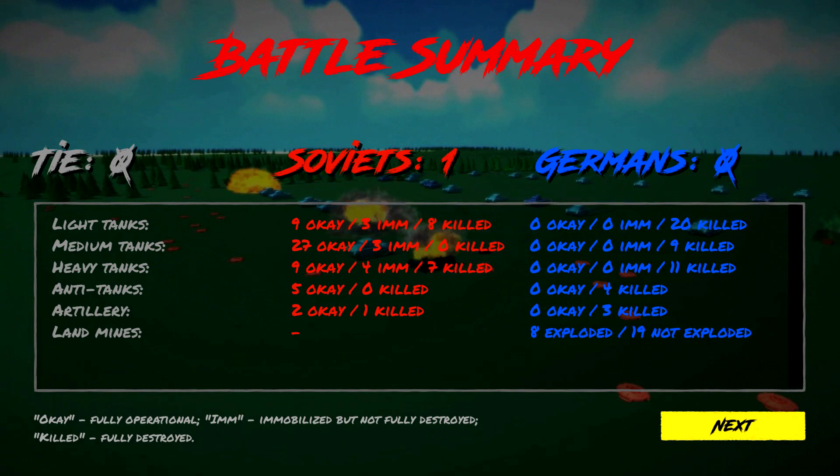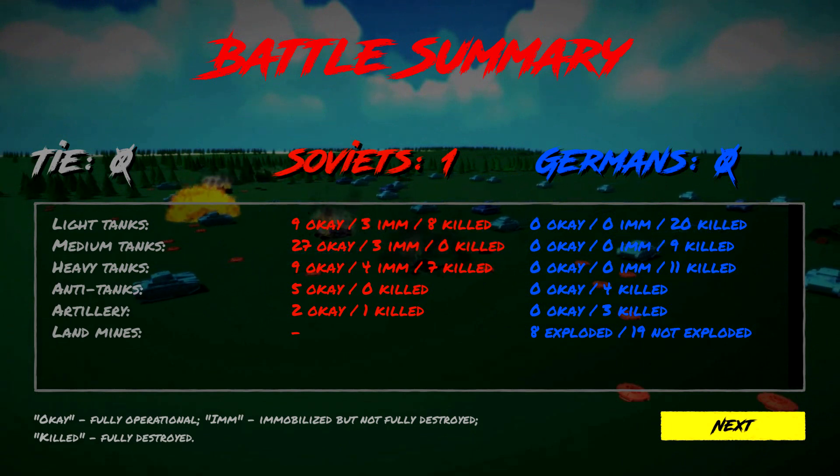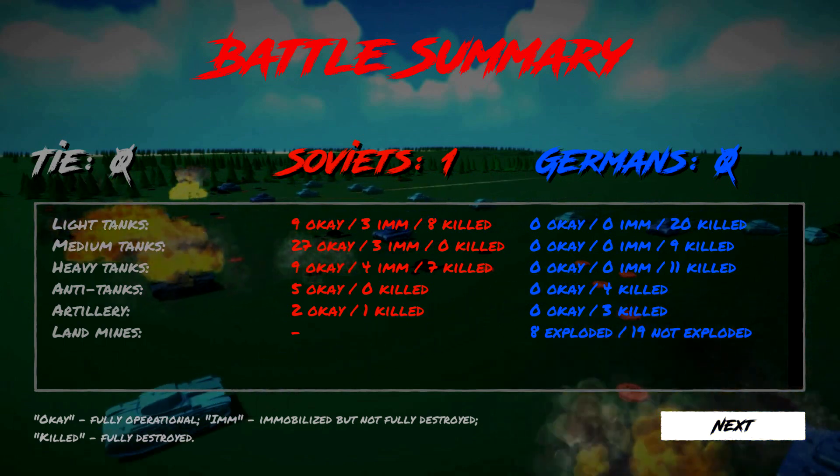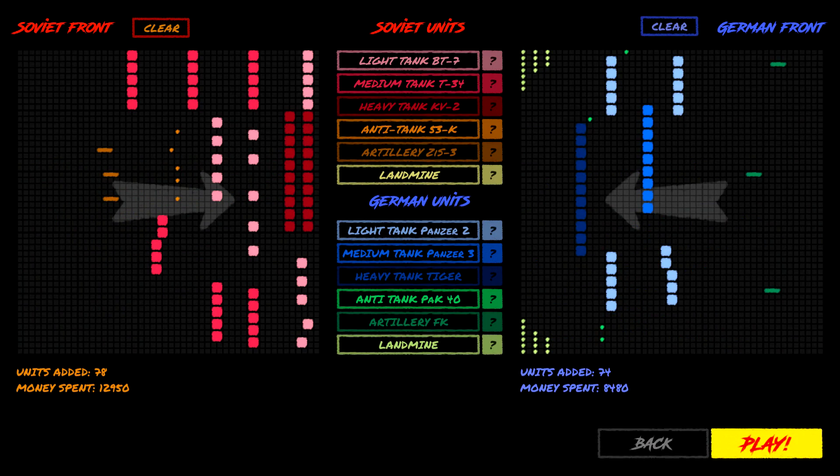I think I should put the mines on the Soviet side, because I think the mines killed the Germans. Let's see what happens. Here's kind of the formation as we did it. When you look at the 78 units versus 74 - but that's including mines. You take out the mines and see how many actual fighting units there are.